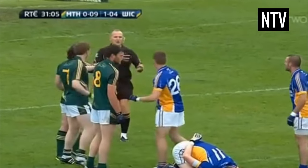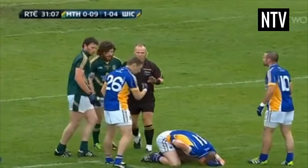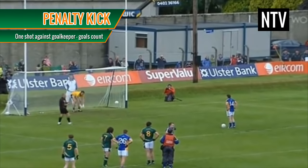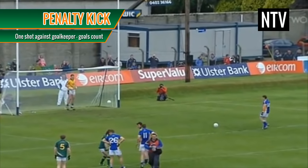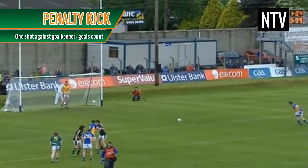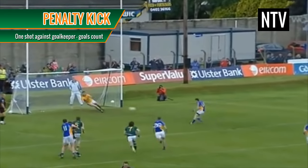If a foul was committed on a player with a legitimate chance to score, a penalty shot will be given to the attacking team. The ball is placed on the ground at the 13m line, and only the goalkeeper can guard the net. Just like in soccer, it's one kick only, and any goals scored count towards the overall score.